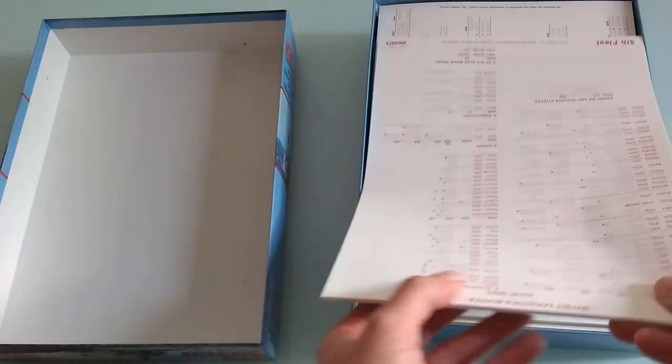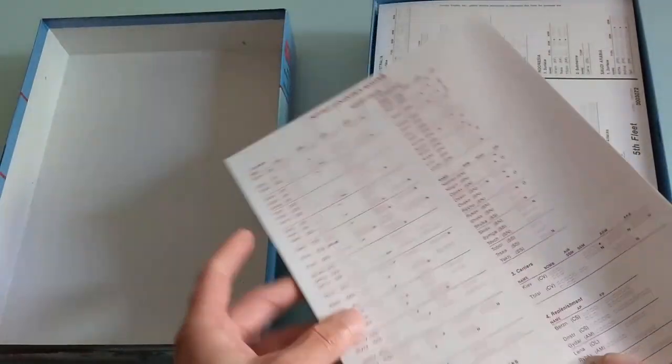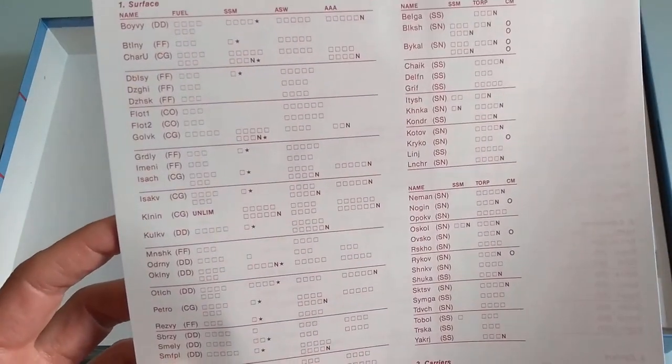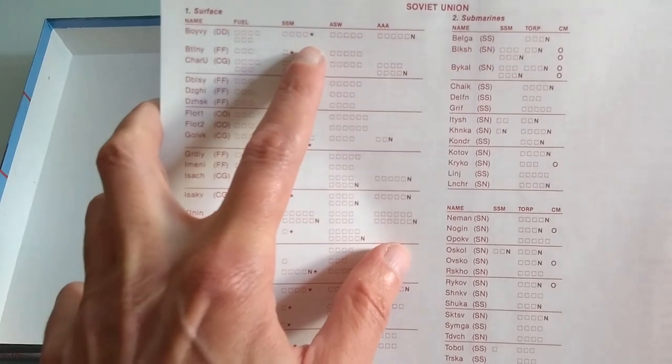It's quite messy here because this is backwards. This is your Soviet logistic roster — this is where you keep track. It's like your old-time notepads. There are plenty of these; what you would do is make copies. This is all for the Soviets — bookkeeping purposes, where the hit damages go. You mark these. And then there's the Indian surface group Soviet player card scenario as well.